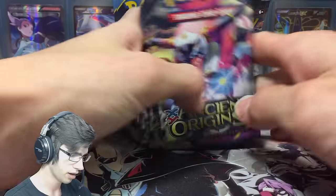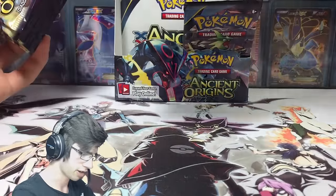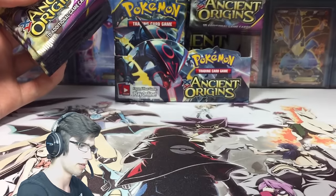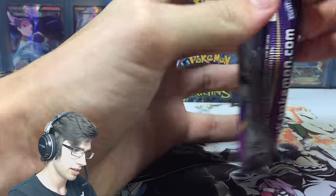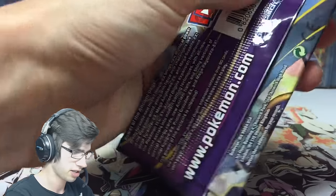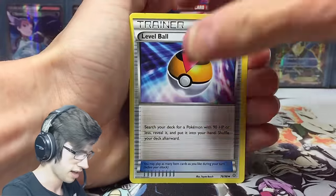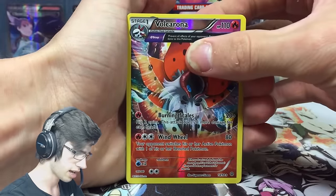In this part I'm going to crack open these eight packs of the Hoopa Unbound, then in the third part we'll go back to the shiny Rayquaza, and in the fourth part we'll open up the mega Tyranitar. Without further ado, let's go into these eight packs. If you guys have not seen part number one I'll leave a link on screen or in the description below.